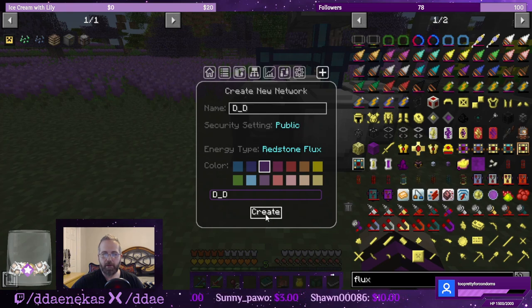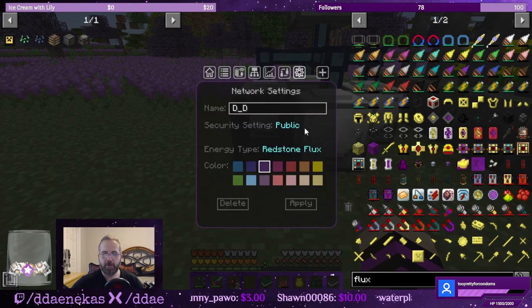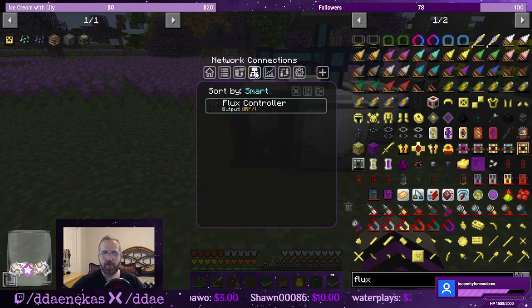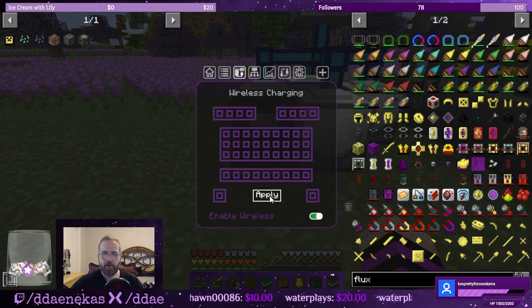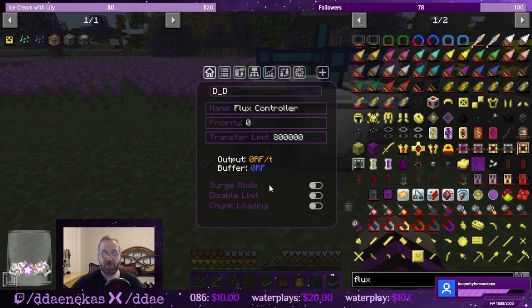Password — no, public. Create. Click on U — network settings, statistics, connections, wireless charging. Enable wireless. Apply to — are you going to make me click everything? Apply. Wireless charging. It's funny — we have wireless charging before we have things that need to be wirelessly charged. Surge mode, disable limit, chunk loading — that's all fine.